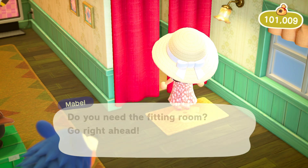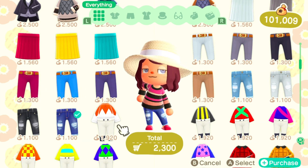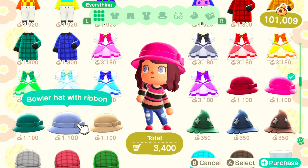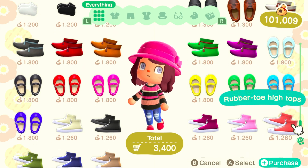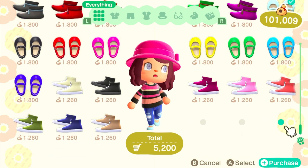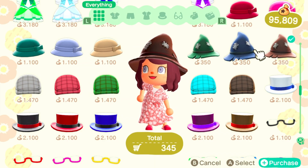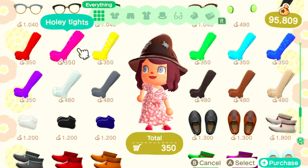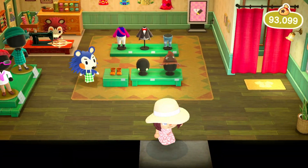Now let's go over to Able Sisters and see what they have. They have that cute little witch hat that cottagecore people wear. We're gonna get a sweater even though we're not in sweater season on my island. Gonna get some worn-out jeans in a few variations because I don't have enough jeans. They also have some cute little hats — not sure if I'll ever wear these but why not. I forgot to talk to Sable again so I gotta go back in really quick. She's slowly getting warmer and warmer, so that's good.